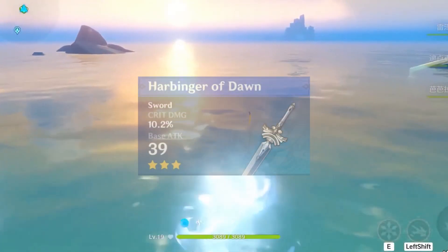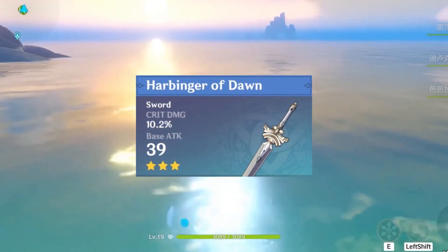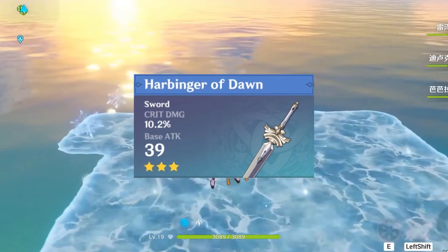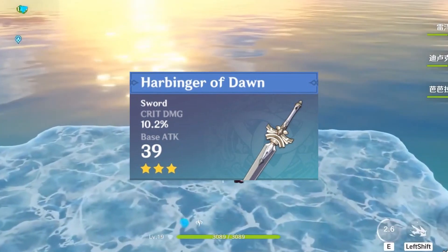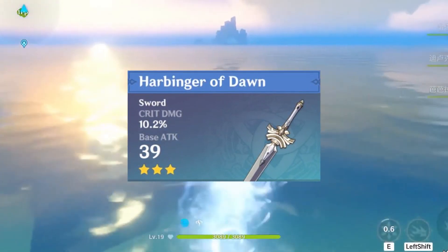The Harbinger of Dawn. This weapon has been an interesting choice for a lot of players who don't have the weapon needed for their DPS characters, or Albedo, but this ain't about him.